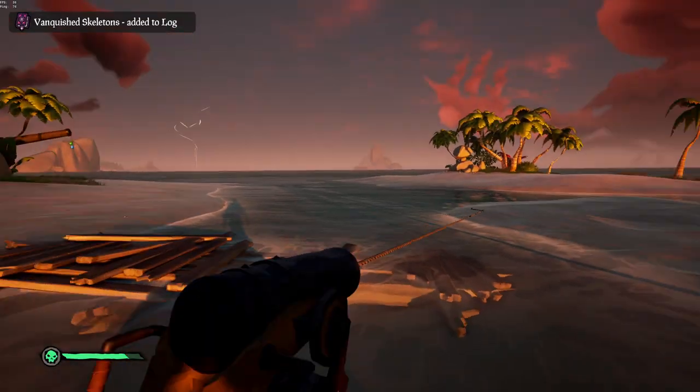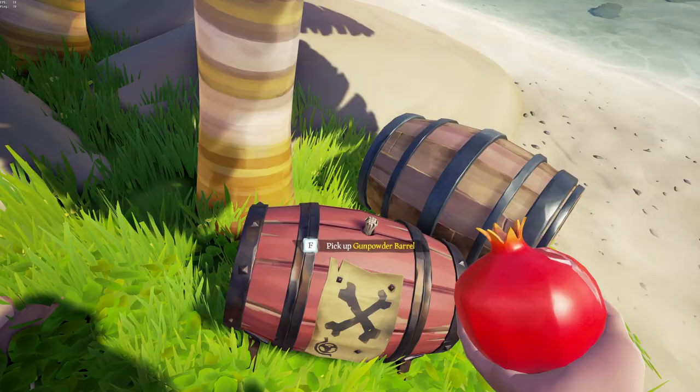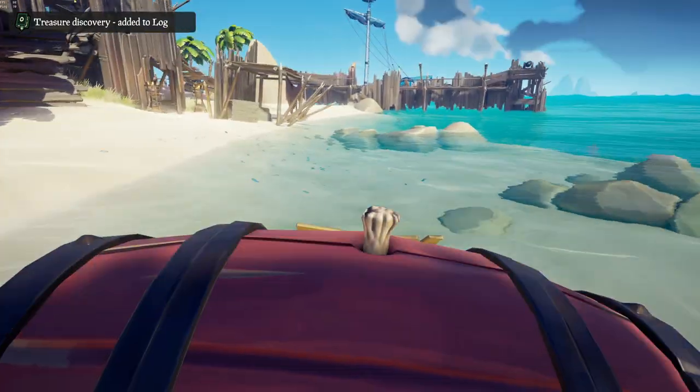First, find a harpoon rowboat on one of the islands in the game. Now go ahead and grab a keg or two from a forest somewhere close to you on the map.